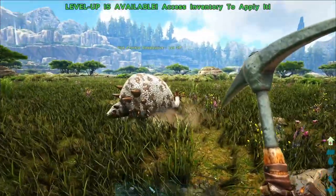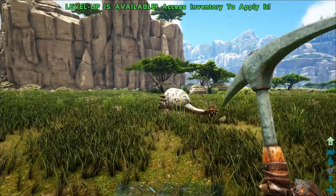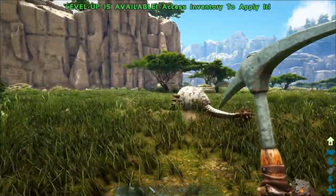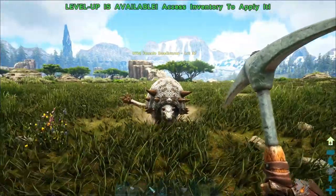First, I'm going to give you guys some information and what you are going to need. A Doedicurus drops hide, keratin, and raw meat when you kill him. Its taming method is a knockout. You can either use a chain bola, you can use a large bear trap, or you can just run around because by now you should be faster than a Doedicurus.